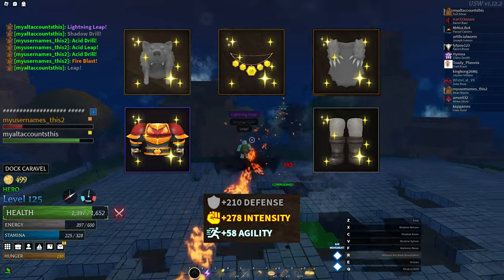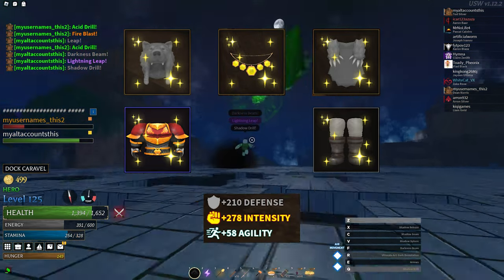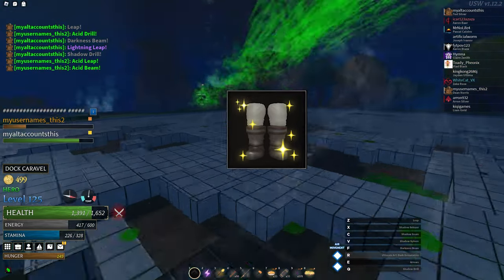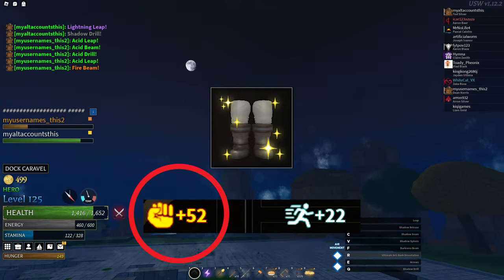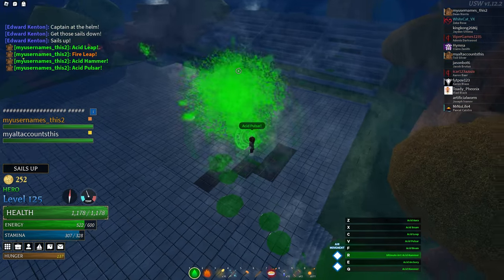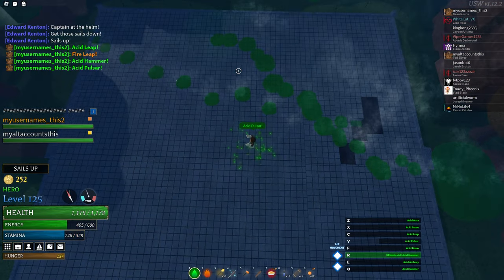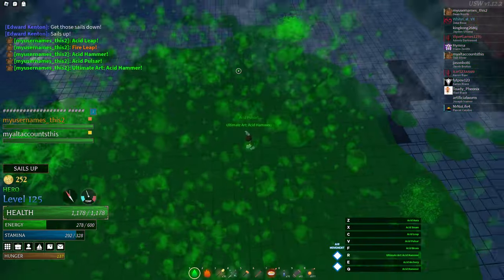Here is my build that I used to get 259 intensity. It uses some weird armor pieces such as the wolf set including the Mountaineer's boots. The Mountaineer's boots gives an insane amount of intensity at only level 100. As you can see, the puddles become massive and the aura becomes much more effective. This build is merely for showcase, and the only viable intensity armor is the Argos set.